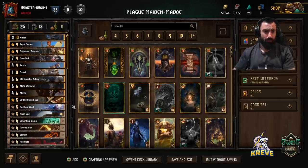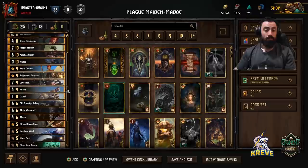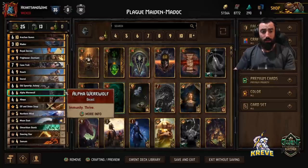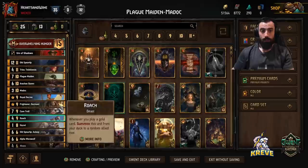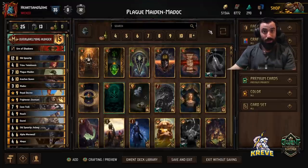You can consider Elf and Onion Soup, and then in a short round you've got Osril, maybe Triss if you didn't use her yet, Alpha Werewolf, and all your bombs to get Madocs back out at the end of a round. The deck is heaps of fun to play and it's surprisingly competitive.